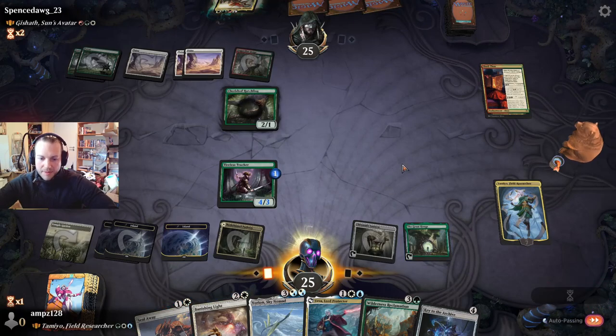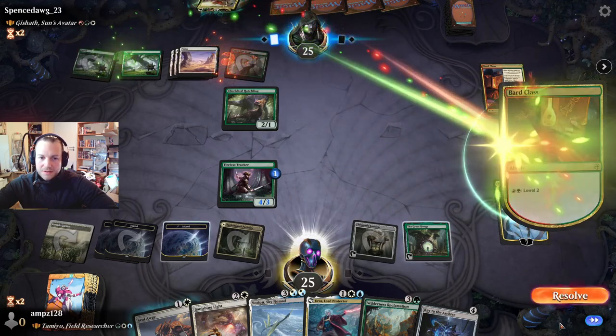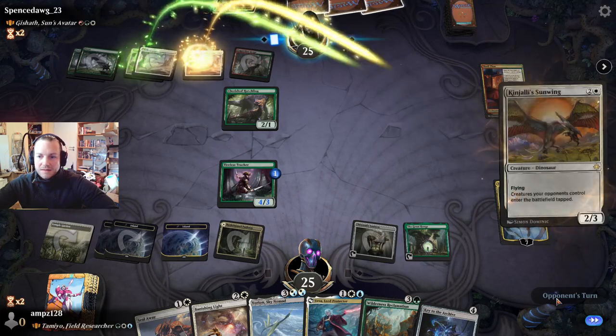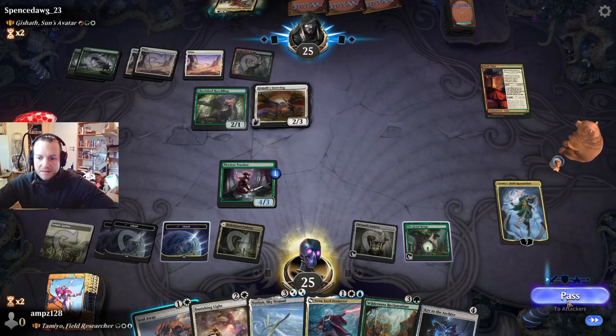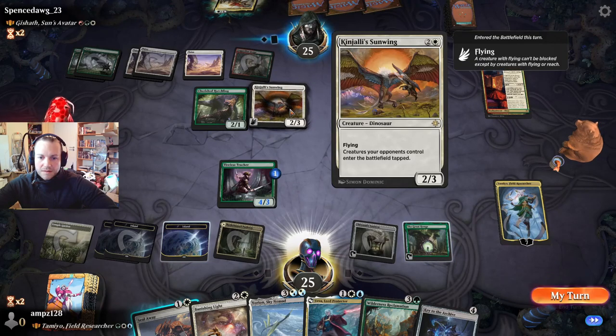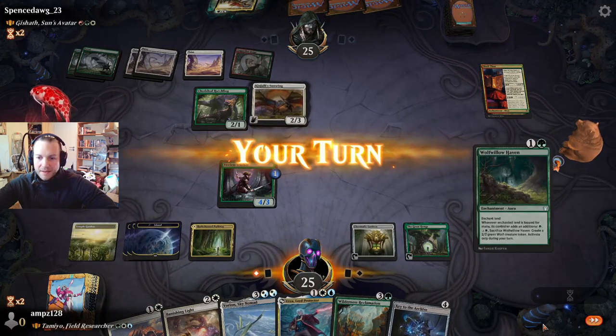We pass. We have Seal Away open — we can block this dinosaur. Oh, that's flying. My creature enters the battlefield tapped.